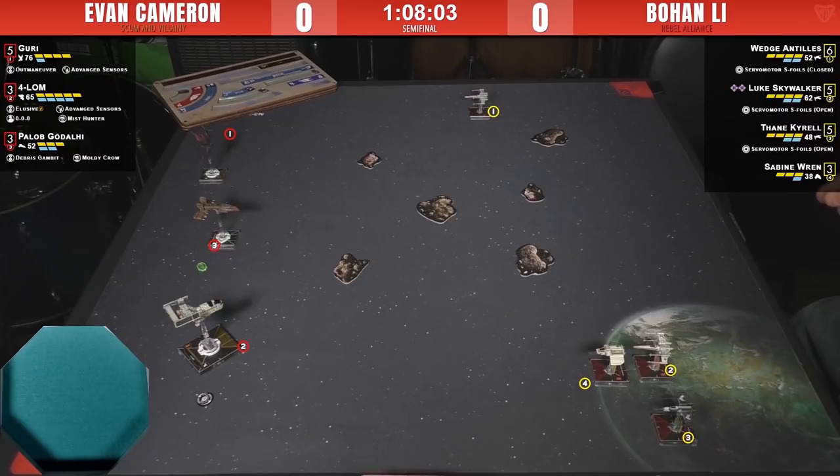Each of these players — Evan and Bohan — used all three lists during the Swiss, each list twice. Now in the top cut, you have to use each list once, so whoever makes the final will have to use a different list. That forces players to be creative and bring stuff useful across multiple engagements. Evan has said he used his best list in his first round. This list — Forlam, Guri, and Palob — is actually the same list we had on stream earlier today, and it's a great little list.